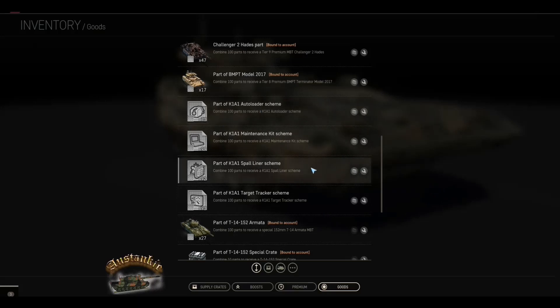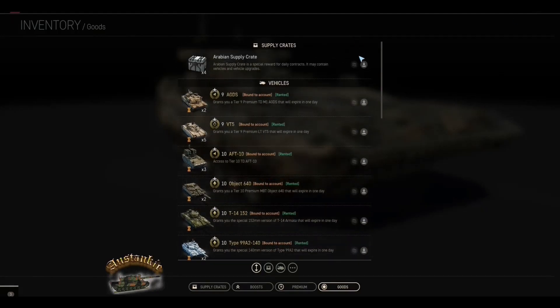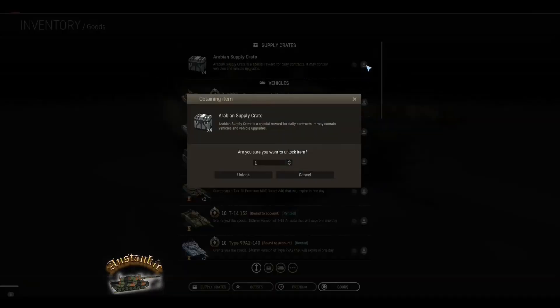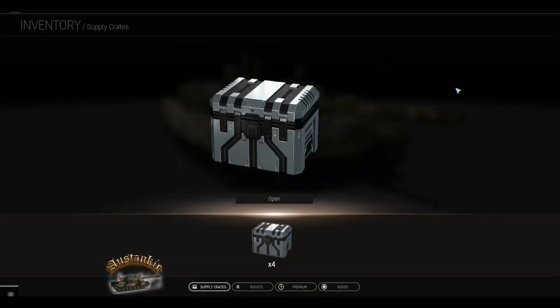You have to get 100 parts to buy the tank, and then 100 parts for each of these retrofits in order to make the tank more up to speed — each of them a hundred. I think 50 parts would be much better. I've got four crates in this particular lot, so let's open all four of them.